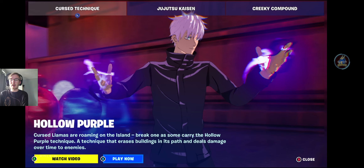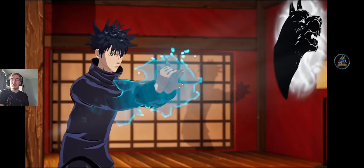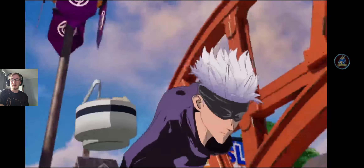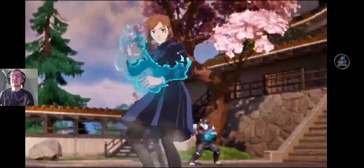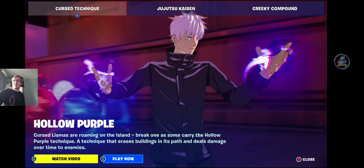Cursed Llamas are roaming on the island, and some carry the Hollow Purple technique. You can see the curse energy there - that's one of the techniques where we can throw out these ethereal daggers. And we have one that launches basically a gigantic purple bomb. Pretty powerful techniques - they deal a lot of damage. The purple one is a technique that razes buildings in its path and deals damage over time to enemies.